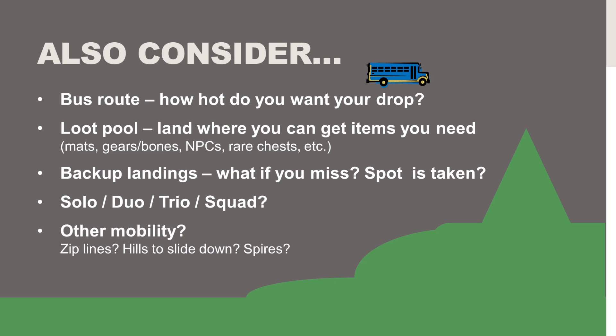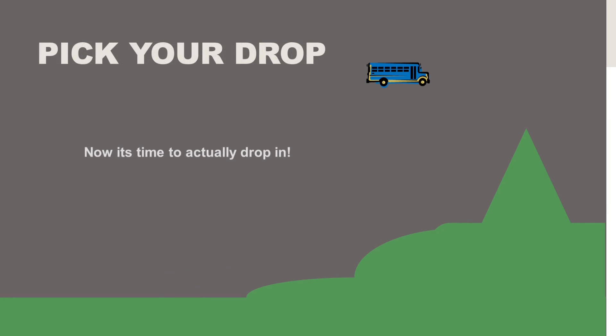Lastly, consider other mobility. Are zip lines nearby? Are there hills you can slide down to get where you're going more quickly? And in Chapter 2, Season 6, we also have the spires — if we get a good spot in our live drops, I'll try to show a cool way to get down to Retail Row very quickly. One note: these glider pop considerations don't really apply to Team Rumble, because in Team Rumble and many LTMs they have different automatic glider pop heights, and sometimes the glide trajectory feels a little different as well. So now it's time to actually drop in.